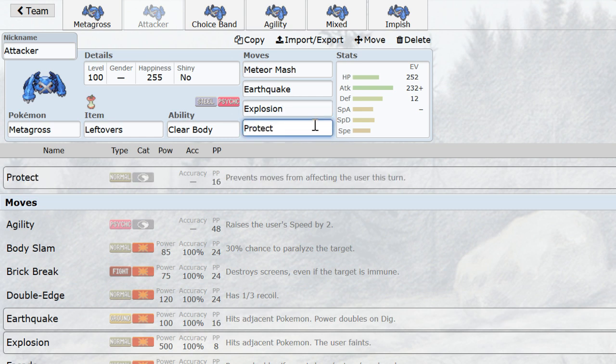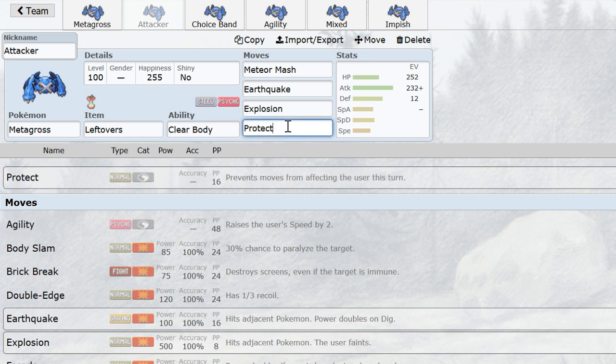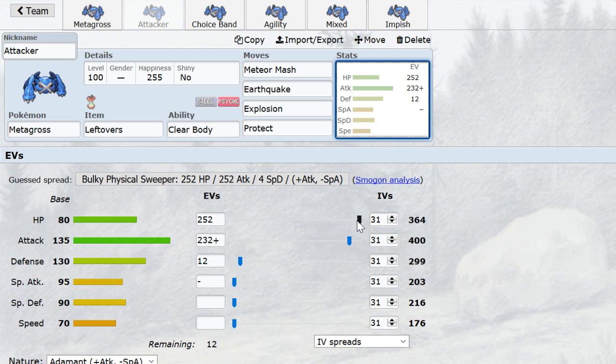You could also run Rock Slide if you don't want Zapdos walling you and you really want to zero in on Swampert and blow it up, but that's quite rare. Leftovers are to keep it healthy throughout the game, although Lum Berry is definitely an option if you are planning to play it more fast-paced — you want to absorb that Gengar Will-O-Wisp, that Snorlax Body Slam para. If you want to go fast with it, you can, but we'll examine the speed factor with the Choice Band set.